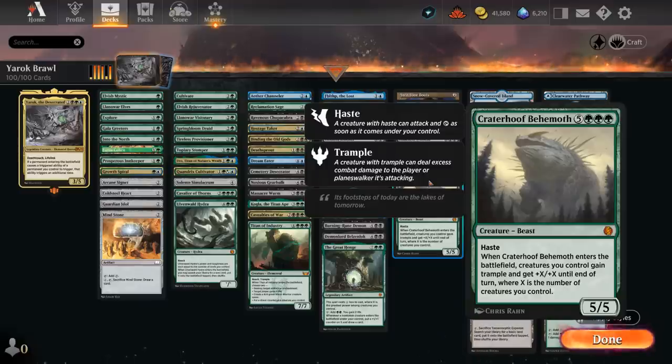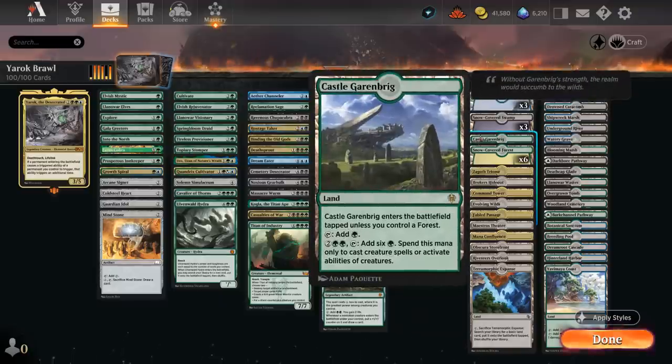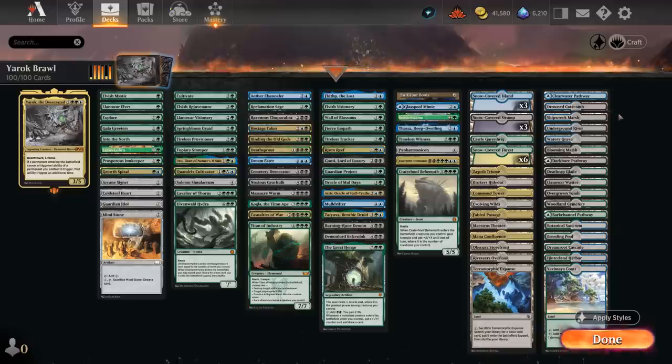When Craterhoof enters we pump the team, giving plus X/plus X where X is the number of creatures we control, plus trample — usually ending the game on the spot, especially with Yarok. The mana base includes a lot of basics since we have effects searching them up, plus fetch lands to potentially double landfall effects. Castle Garenbrig can give us a mana boost when casting expensive green creatures, and we round out the base with dual lands for fixing. Now let's jump into some games.